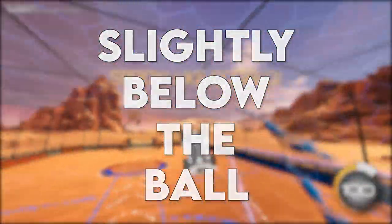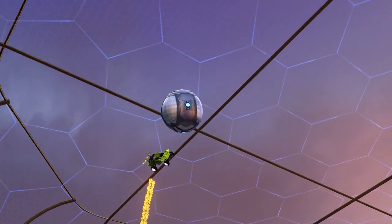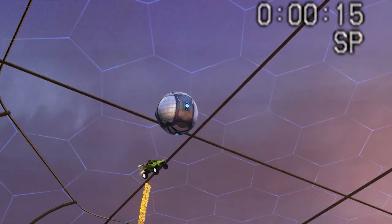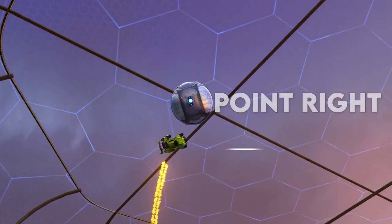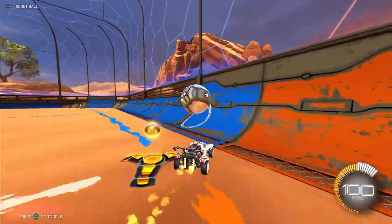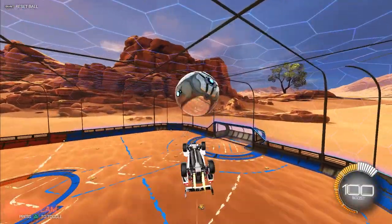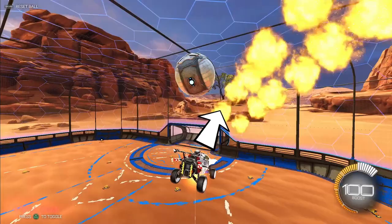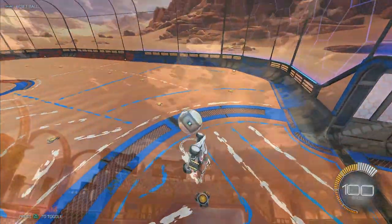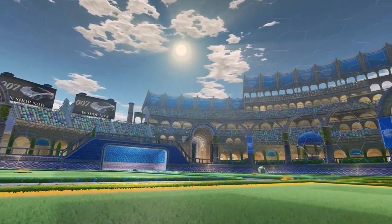One, you want your car to be slightly below the ball before you flip. Number two, you want your car to be tilted slightly forward. And number three, you want your car to be pointed the opposite direction you're going to speed flip. So if you want to hit a double reset using a left speed flip, you want the nose of your car to be slightly forward, down, and to the right. Speed flip through the ball in this position, and you should be able to follow it up with a double reset.